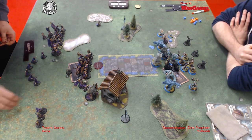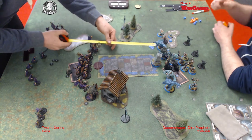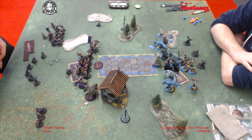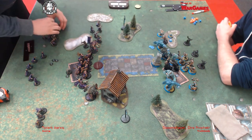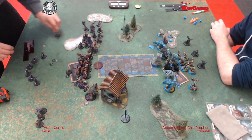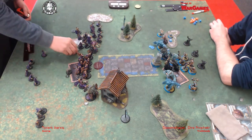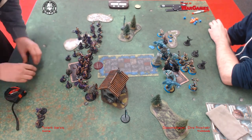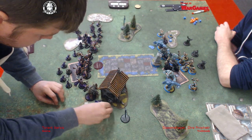Again, you're a Warmachine player, move into the trench. I rushed up the Gladiator just checking threat ranges, so not being a noob. I also ran up the Swordsmen to threaten that flank - they can do so much damage. Is it five dice damage on the feat turn? Yeah, and the UA makes them weapon masters as well, so they can run in at power 12 or power 14, five damage dice, pretty horrible.